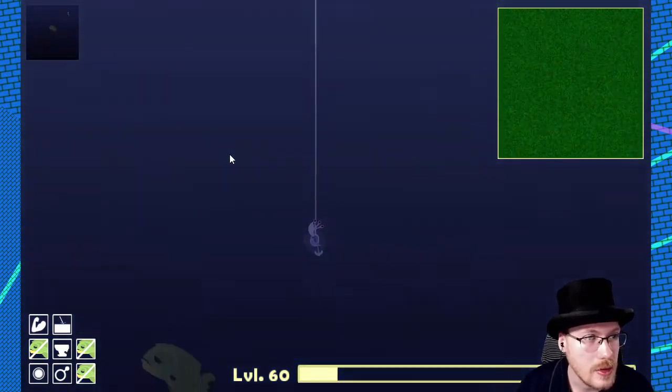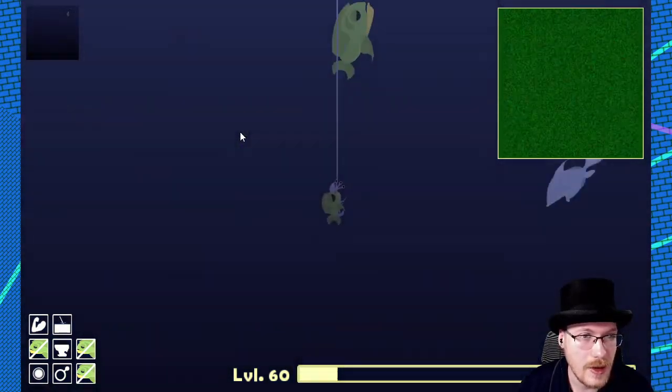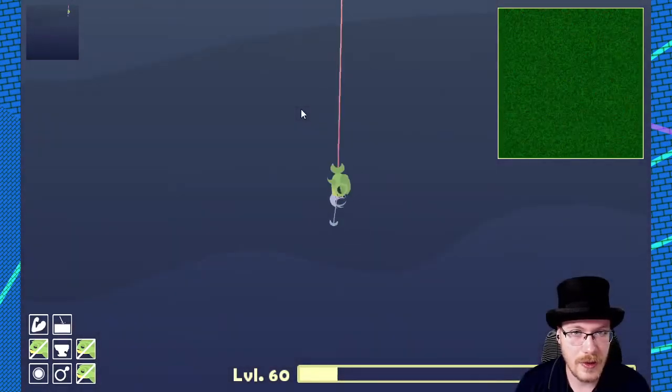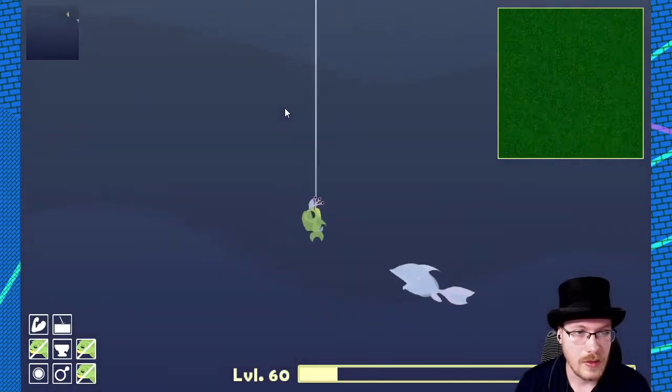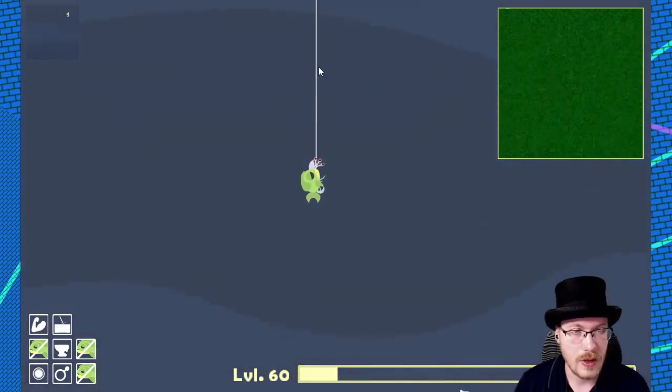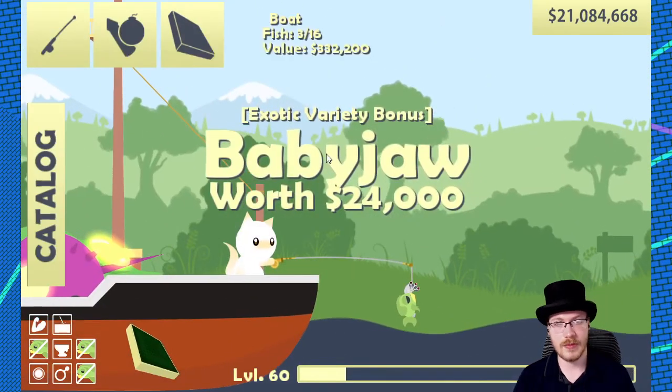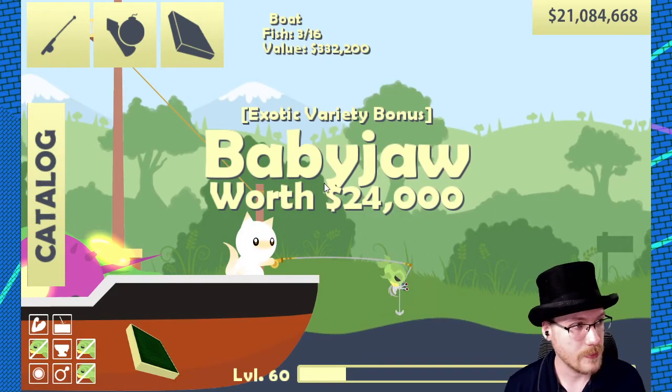Is that a yellow beard? It is. Okay, so now as you can see the yellow beard itself is not a problem. The yellow jaw — sorry, I keep calling them yellow beards — but the baby jaw will still be attracted to the small bait, and there you go, baby jaw.